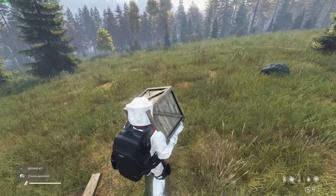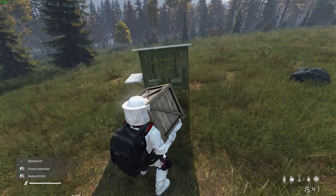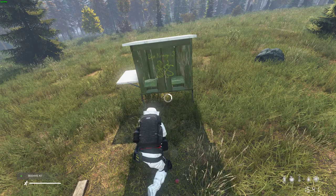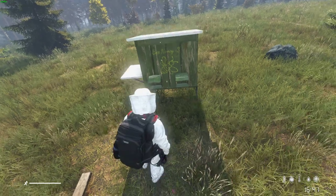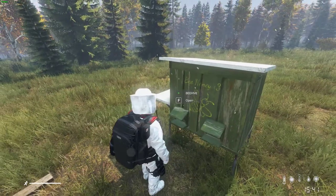All right, the first thing you do is place a kit. On this server you're going to be able to buy it on the trader and find it in the world. All right, there we go — that's the first step.